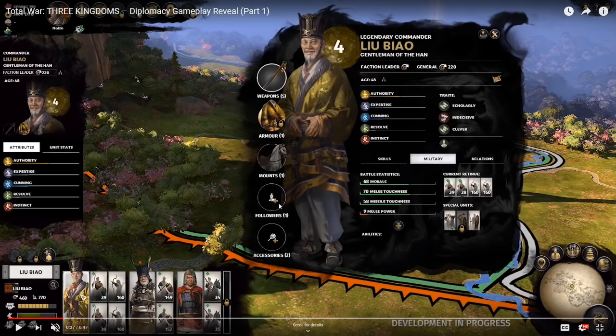Mounts as well — you can collect horses. He currently has one follower and two accessories, one of which shows a fan. These all boost your character's stats. As we'll see later when they discuss diplomacy, you can trade all of these between characters. When you defeat an enemy lord, you can scavenge their items and add them to your retinue. Maybe it's bottomless — just keep slaying lords and get a stack of swords.